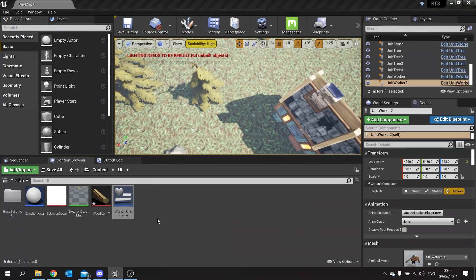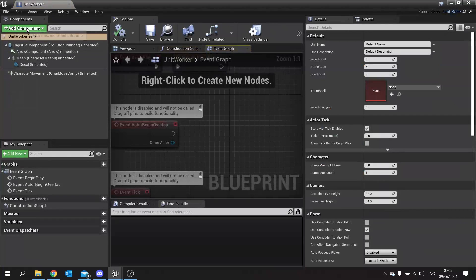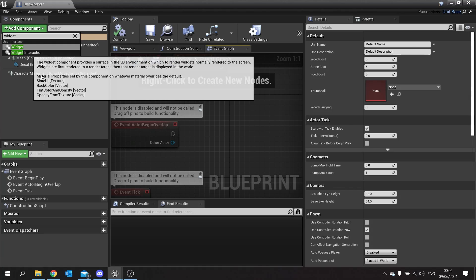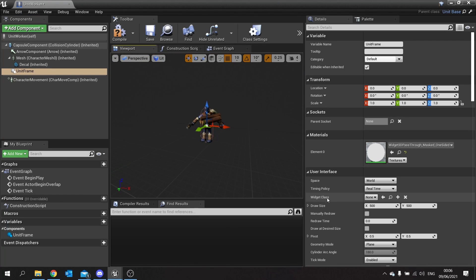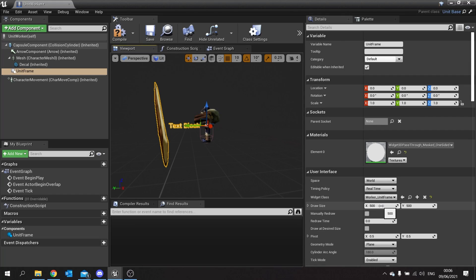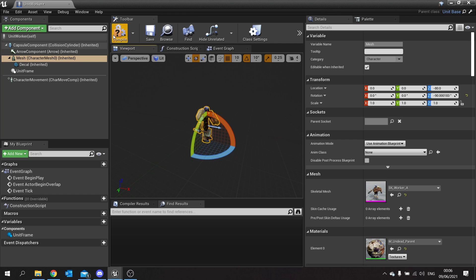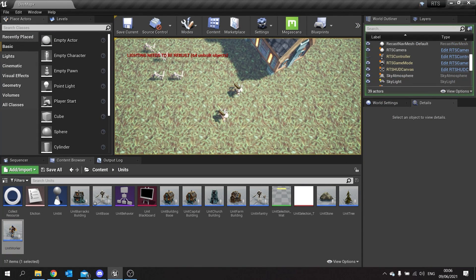Let's go into our worker, open the blueprint editor, add a widget component called 'Unit Frame', and on the right-hand side set the widget class to 'Worker Unit Frame'. It's a bit too big, so I'll set it to draw at desired size, position it above their head, and tell it to render in screen space. Let's have a look in game — there is the little wood icon with number zero above their heads.